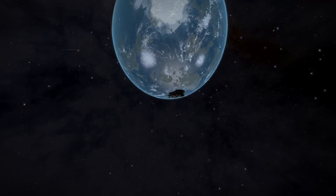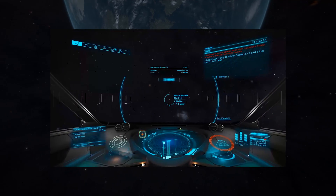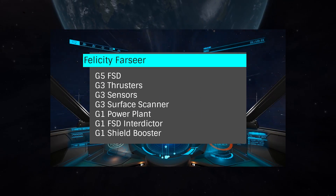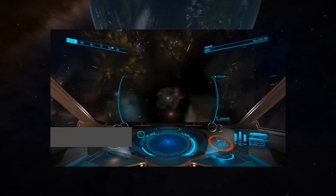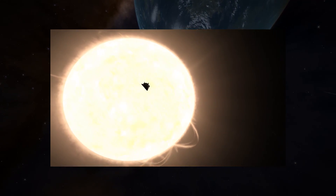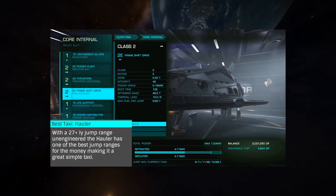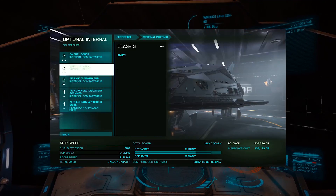We'll start with the somewhat obvious: unlocking the necessary engineer. Each engineer is responsible for a primary and many times several secondary modules. Modules can be upgraded to five different levels, referred to as grades, and can have additional experimental effects added. These effects range from extending jump range to increasing the damage of weapons.